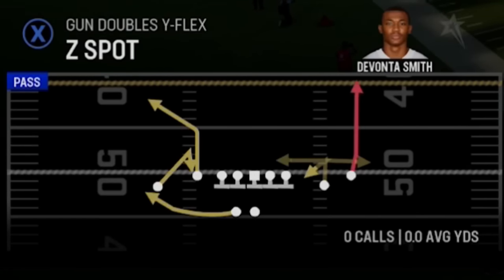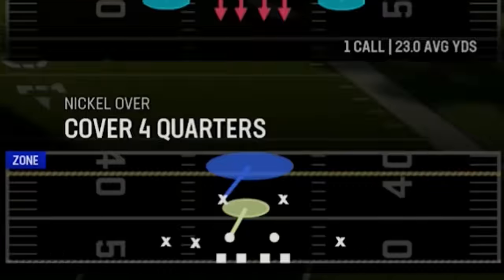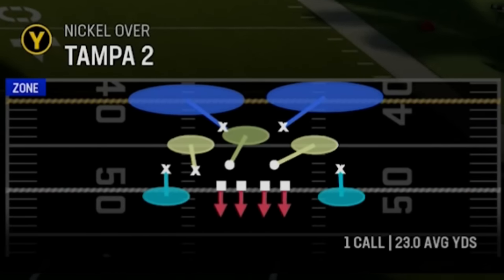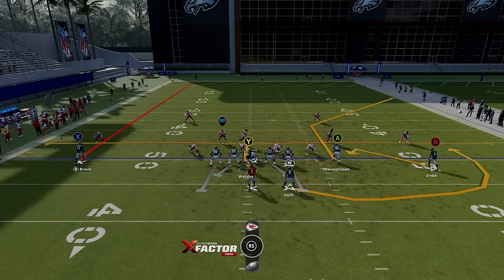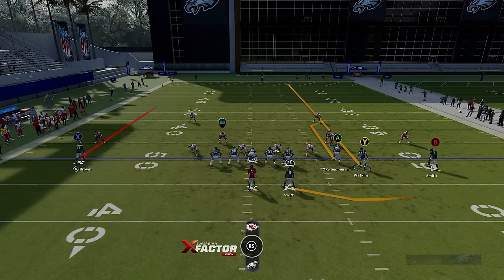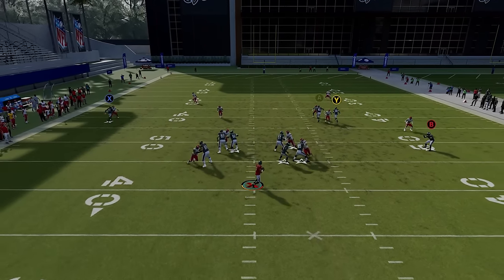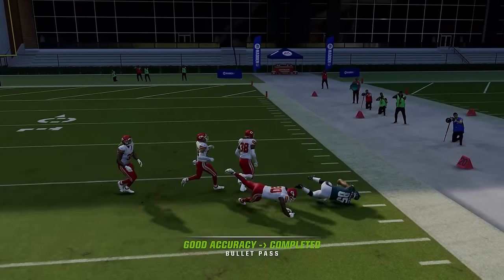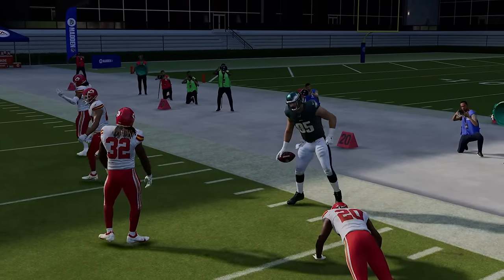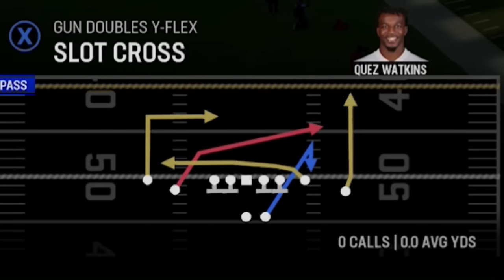Against Tampa 2, this can be a potential one-play touchdown if you have a fast enough tight end. All I'm going to do is motion the Y receiver across and put him on a streak, then put the B receiver on a smoke. Against Cover 2, the B receiver holds the cornerback down while the Y receiver pulls the safety back, and you can see I can get a big play. It's still a big play worth showing even if it's not always a one-play touchdown since not a lot of tight ends are fast enough.